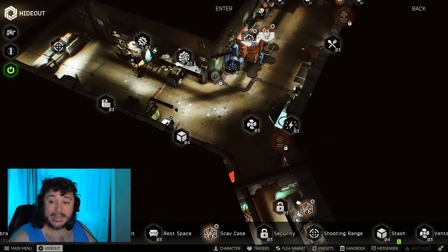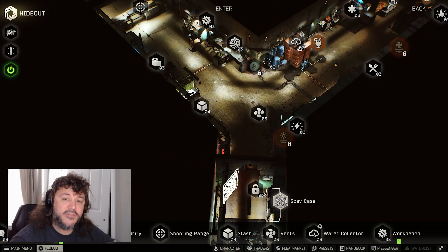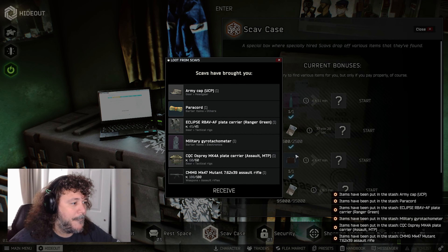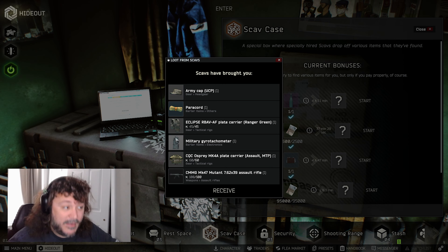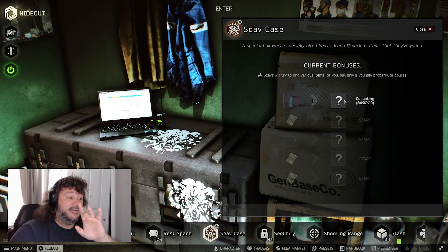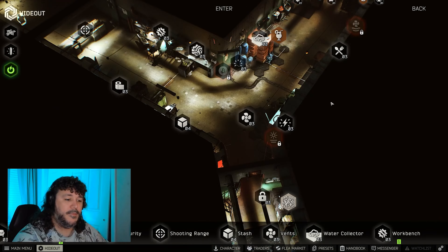All right guys, we're back for another moonshine scav case. This is a pretty good one — we got the gyro, two plate carriers, we got an Osprey, and the new Eclipse, the paracord, the army captain. Everything else pretty freaking good. Started another one — so far so good on the moonshines. We're gonna make money and I am stoked.